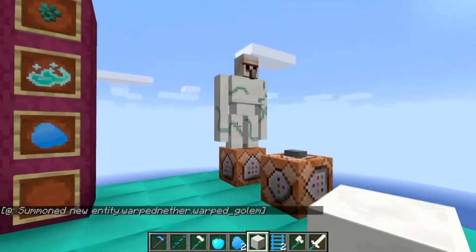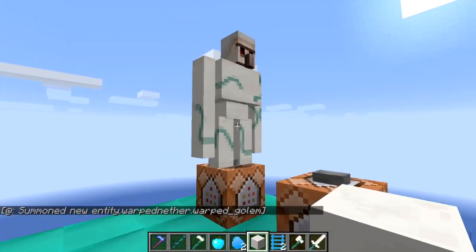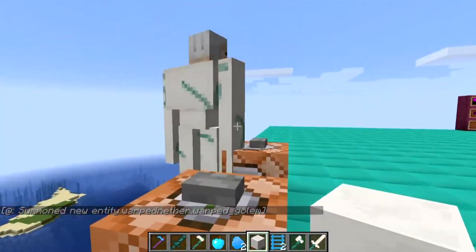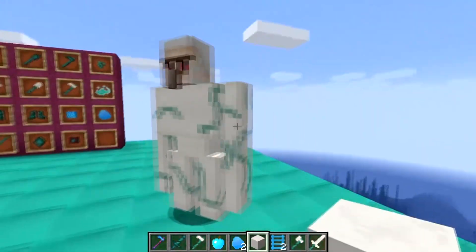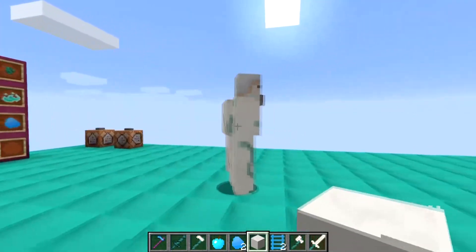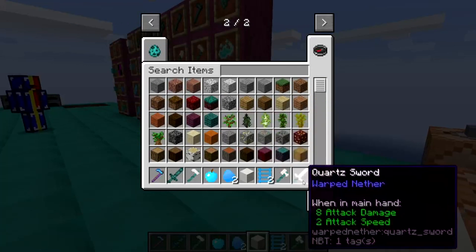This item summons a quartz golem — a mob that doesn't spawn naturally and doesn't even have animations yet. As you can see if I try to get it to walk or hit it, it just doesn't animate. It's in the game as a tester mob and might come as a future full release mob, but at the moment it's just a test.